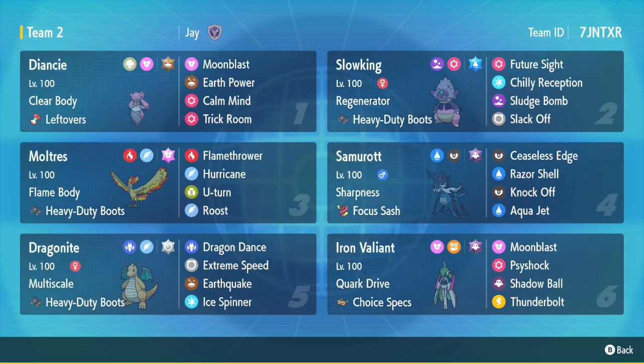We have Slowking with Future Sight, Chilly Reception, Sludge Bomb, and Slack Off with Heavy-Duty Boots, max SpDef. Chilly Reception lets us get a slow pivot to position Diancy in a good spot. Future Sight is nice to chip down the opponent or force in Dark types, so we can Chilly Reception, take the hit, and go into Diancy.